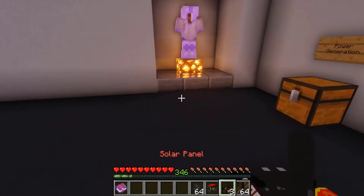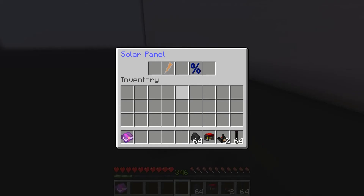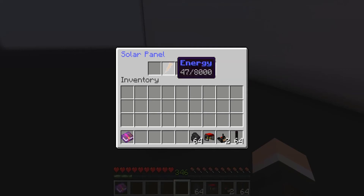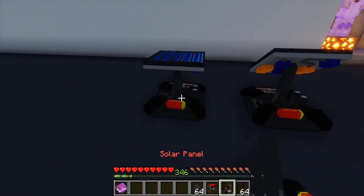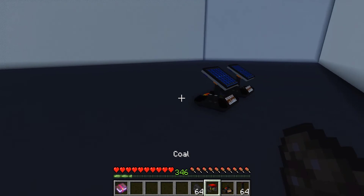We can go ahead and place these items now. We got the solar generator and based on the time of day, it will actually increase its energy output in different amounts. Right now it's at 10J per second, and the energy is rising as soon as we place one down. Placing them adjacently doesn't really change the power output.